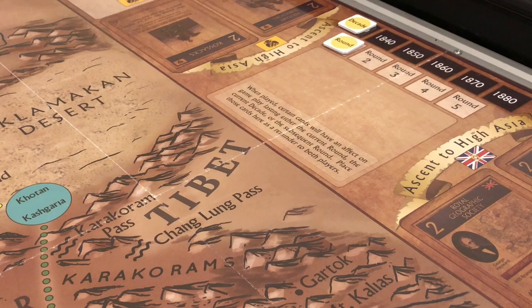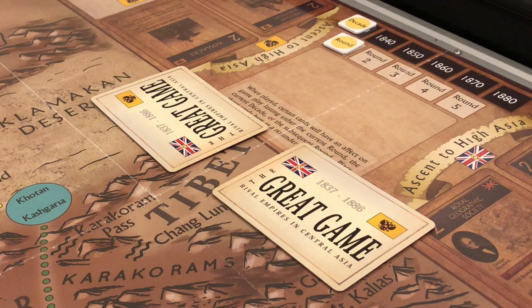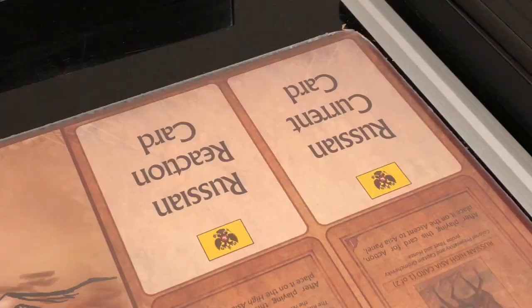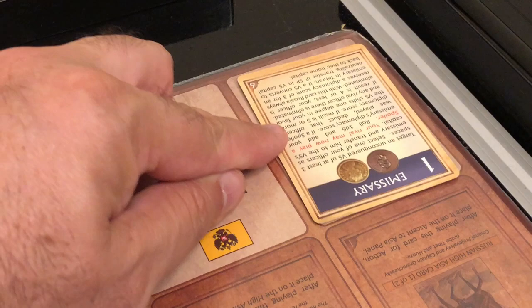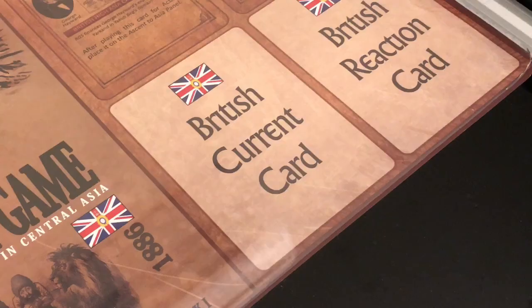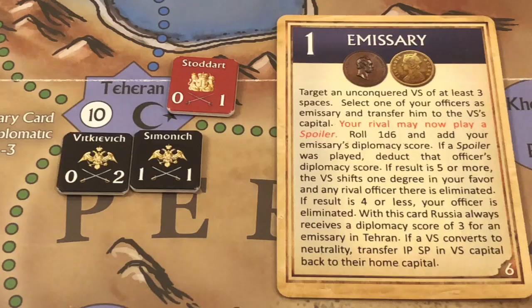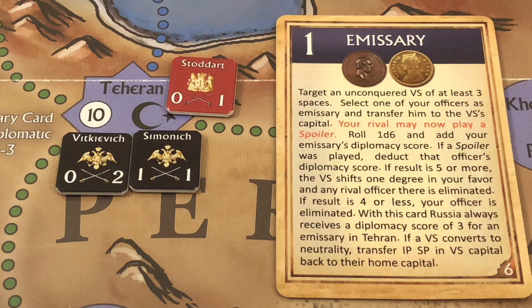Each side selects a card. The Russians played an emissary card with a value of one, and the British played a shooting leave card with a value of two. So the Russians have the initiative and play their card first. Played cards are placed in the current card space on the board.